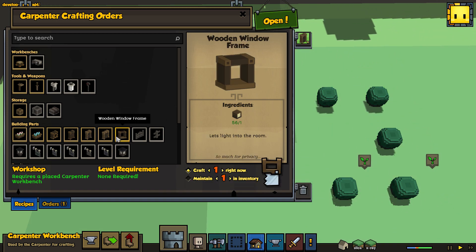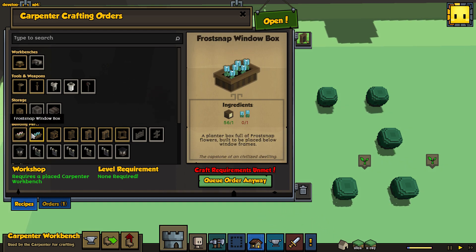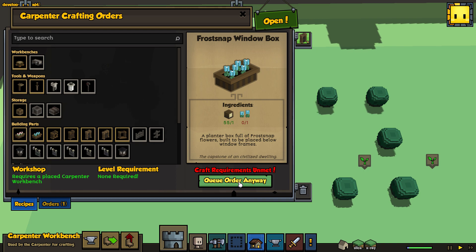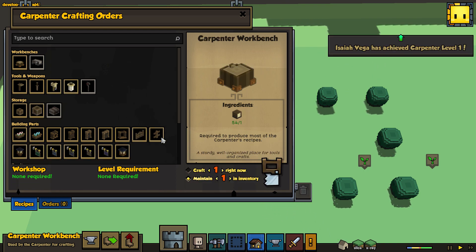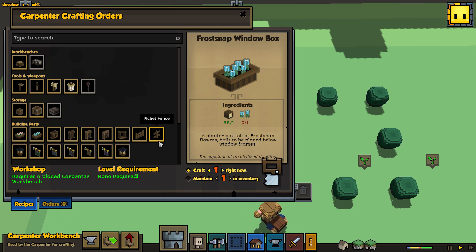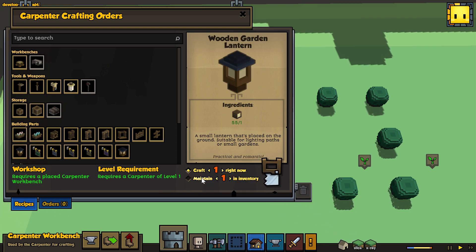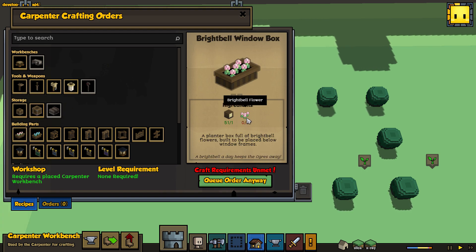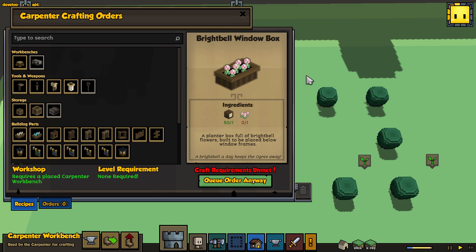There's also a queue feature now. If you don't have the right materials — like here, we don't have any flowers — you can technically add the crafting order anyway and the carpenter is smart enough to skip over it and work on the next thing in the queue. That's something we've never had before. It's such a nice luxury — Stonehearth is becoming a lot more efficient and user-friendly now.